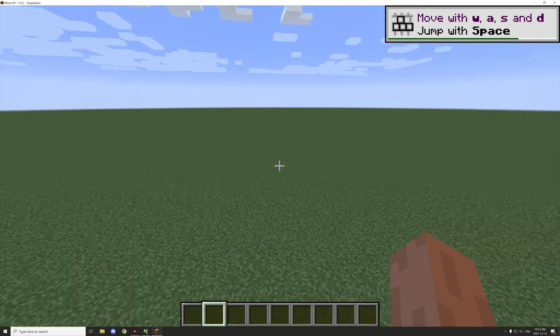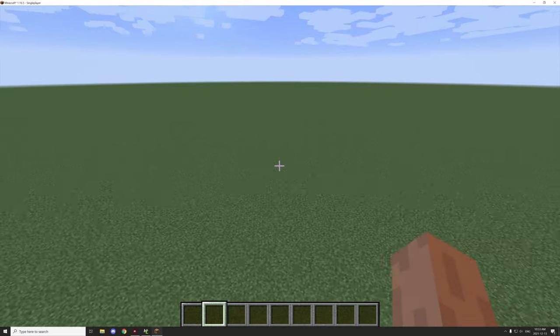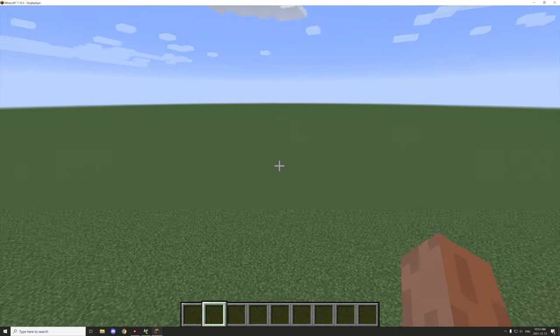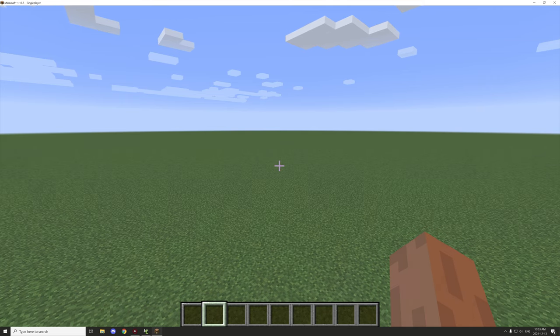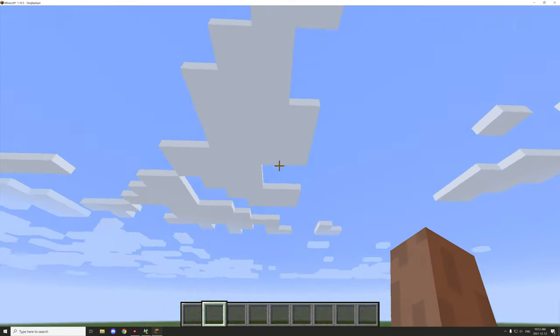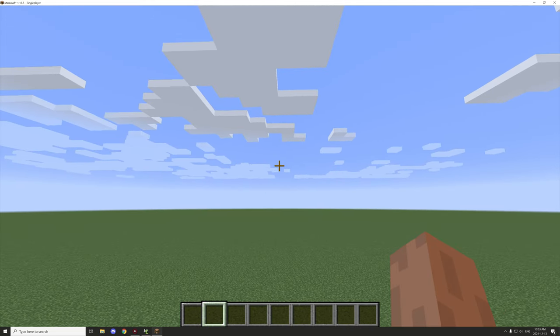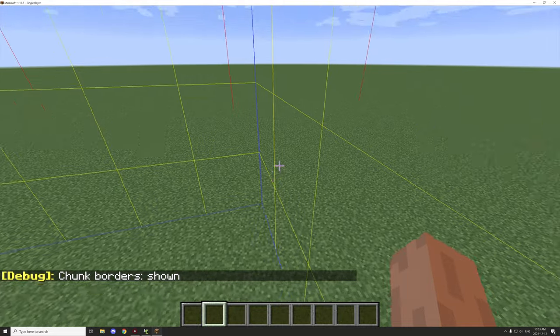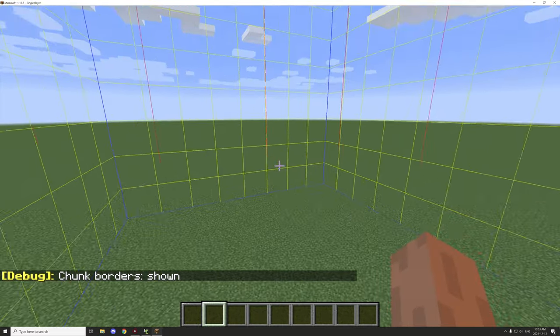Hello guys and welcome back to another MCreator tutorial guide for building. Today we're going to be covering how to build a tower. This is going to be a few-part series — I'm not sure how long it's going to take, but we're going to build something a couple chunks high. By chunks, I mean if we go and press the F3G screen, we can see where the chunk borders are.